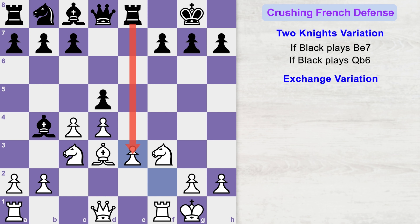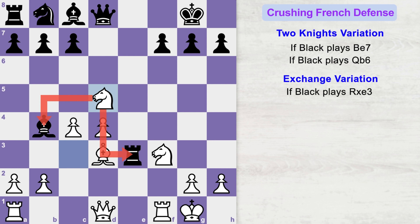The first possibility is that black will be tempted to capture this free pawn. If black plays rook takes pawn, then you can shock your opponent with knight takes d5, forking black's hanging pieces. Black cannot protect both pieces, so he will capture your bishop and you capture back the rook. You are now up in material and it is an easy win for white.